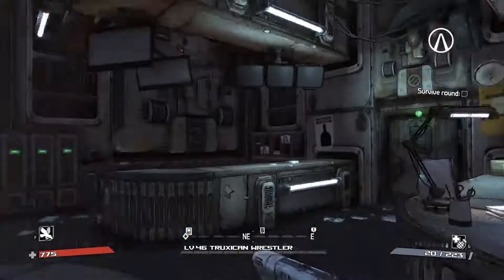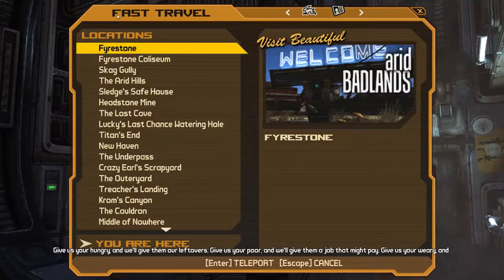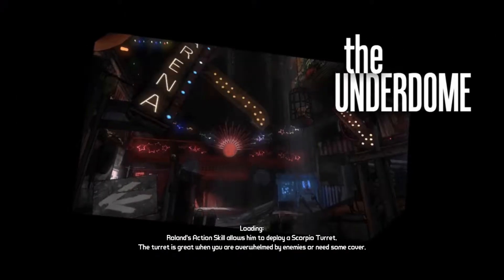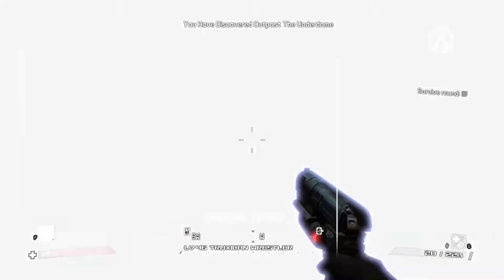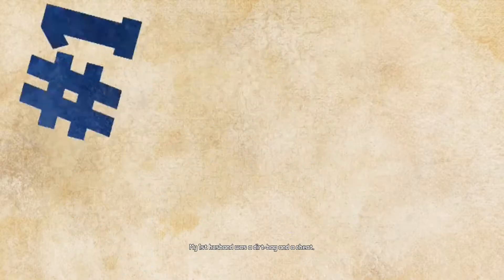Alright guys, welcome back to another episode of Borderlands. We're here in T-Bone Junction and we're going to be teleporting to the final DLC. This one I believe is just like a wave-based kind of thing, so it's not even going to be that crazy. We're at the outpost — the Underdome — here's the cutscene.